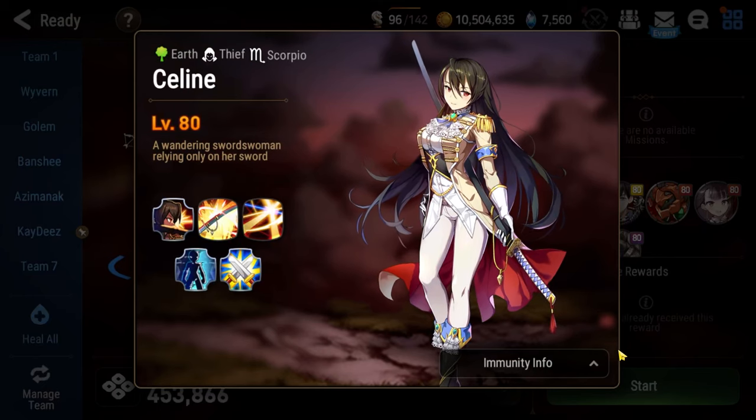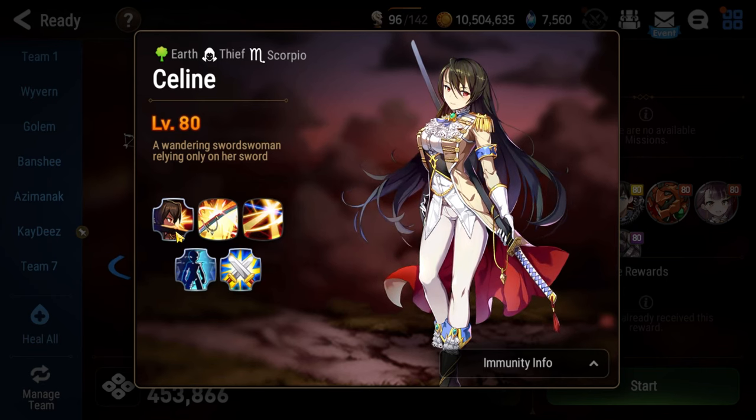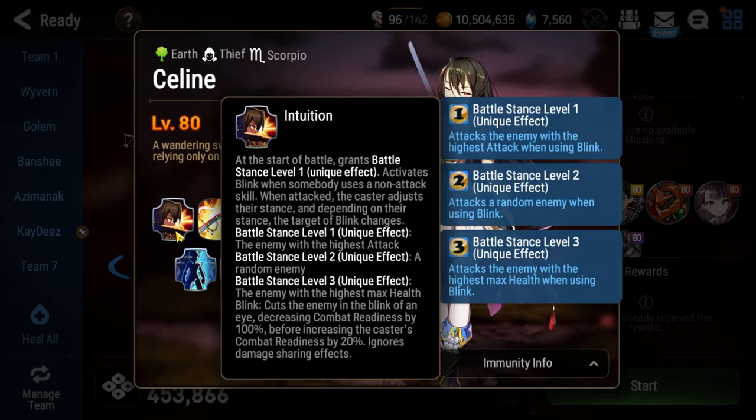Now we move on to Selene, which is the big headache that most people have trouble with. Every time you use a non-attack skill on your team, Selene will use Blink, just like she does in PvP. She will attack a character based on the number above her head. If she has number one, she attacks your highest attack unit — that's most likely your primary DPS — and they might die in the process.